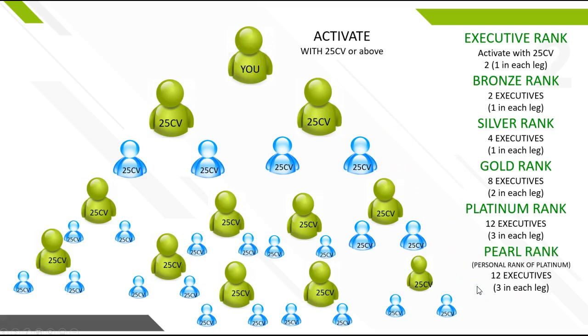Now it continues to pearl. The qualifications are the same — you need 12 executives and three in each leg — but now you also need to have a platinum rank in your downline. Once there's a platinum somewhere in there, you can hit the rank of pearl. So your goal, guys, is to get everybody from executive to bronze to silver to gold. If they're duplicating by just bringing two who get two who get two, it's easily achievable. Duplication is key in any business.